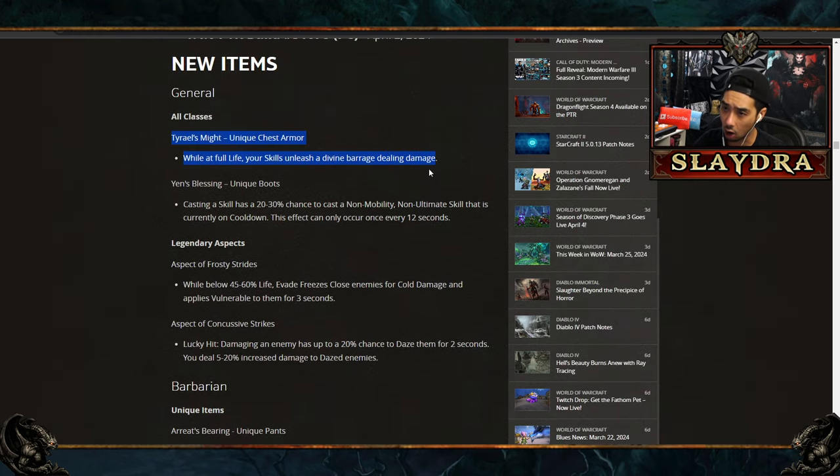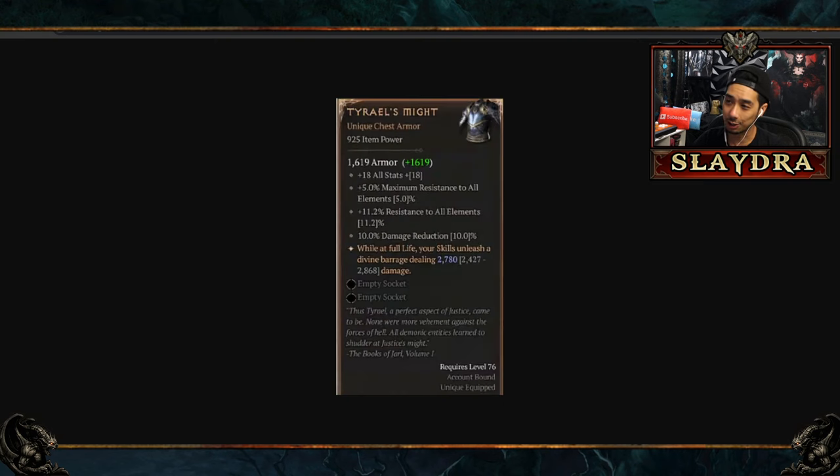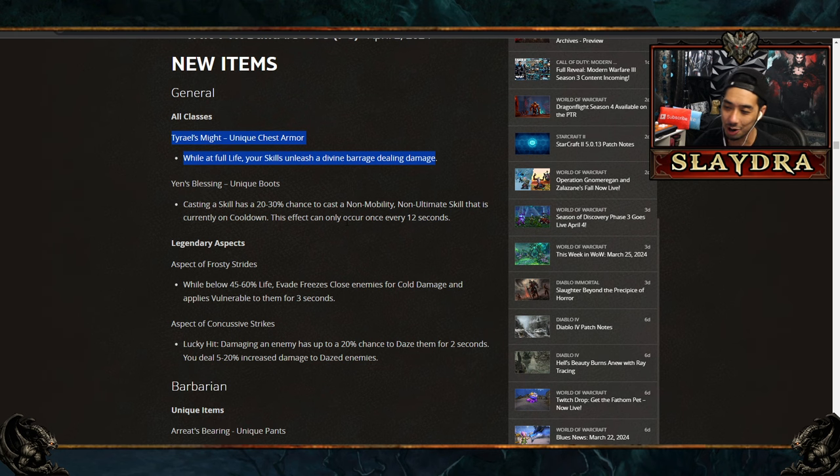There's a new uber unique armor: Tyrael's Might. While at full life, your skills will unleash an Artillery Barrage. This could be massive for builds that can maintain a barrier — I'm looking at Sorceress as very strong with this. It also has plus max to all resistances and resistance to all elements. If you can maintain 100% uptime on the Artillery Barrage, it could be really powerful, especially since it procs from any skill, not just self-casts.